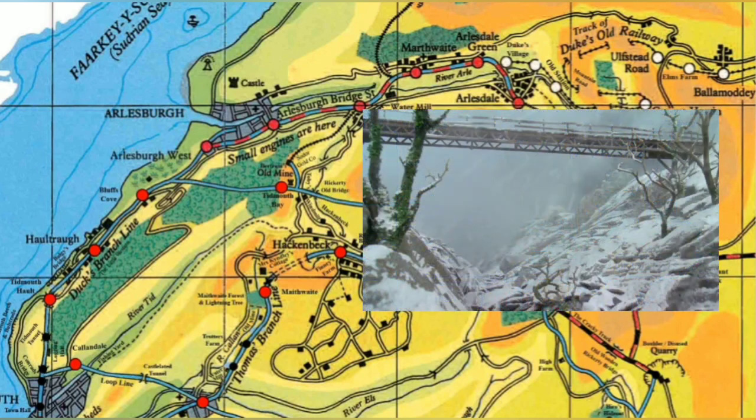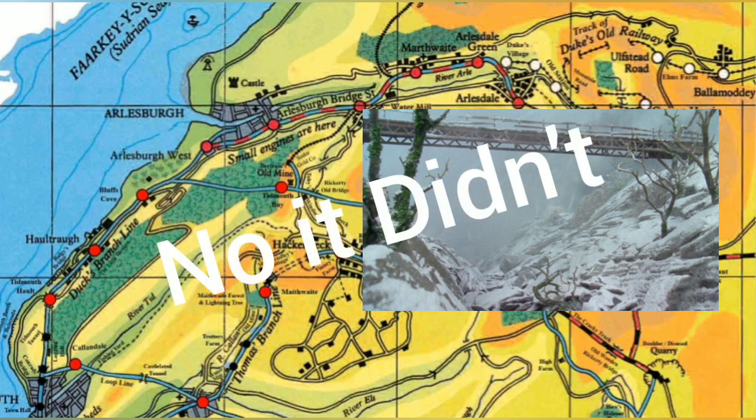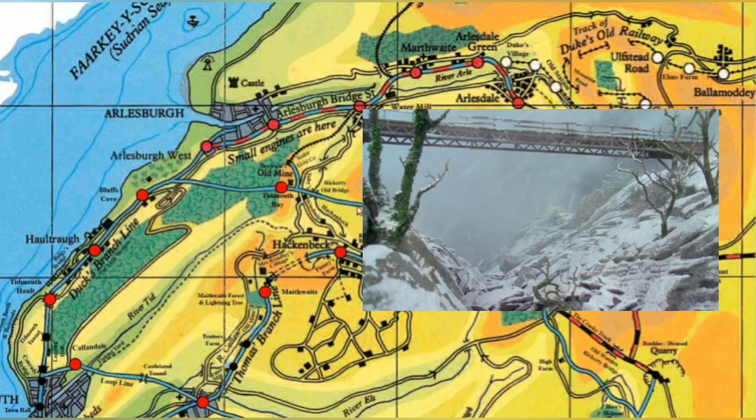And then moving further along, we get to the rickety old bridge. I believe this is what Toby crosses in Toby Had a Little Lamb from Series 6. I'm pretty sure it also appeared in Marvellous Machinery — that really bad rubber thing. I think it appeared in that, though I'm not sure.